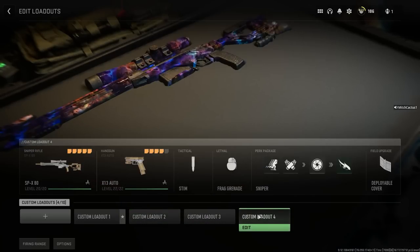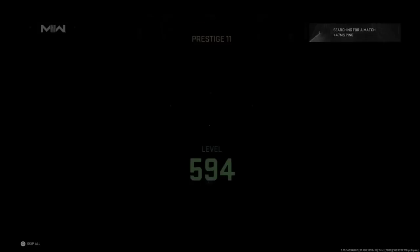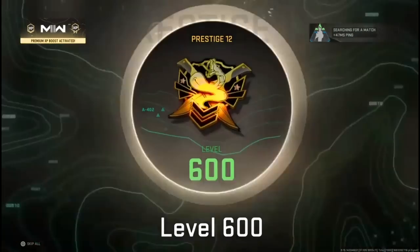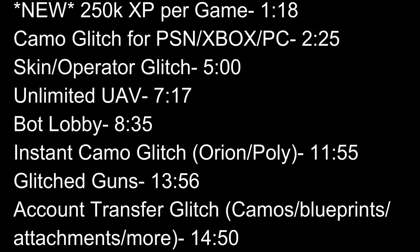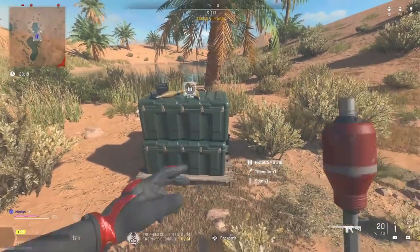Like it says in the title, you have to do these as soon as possible because a lot of them will be patched tomorrow. This is like an update video but I'm also showing you an insane new glitch. Here are the timestamps. For this insane XP glitch, all you have to do is land near a low-key ammo crate box.